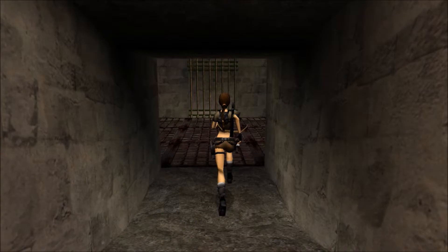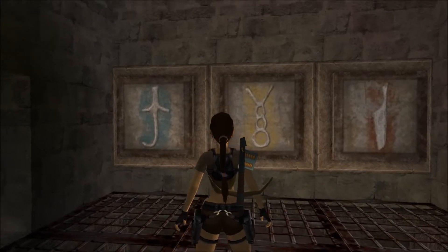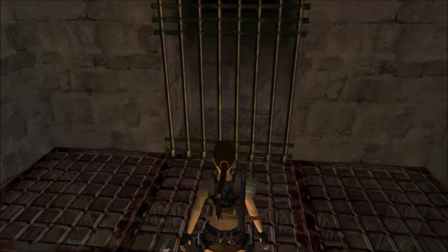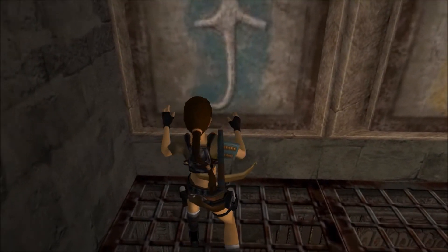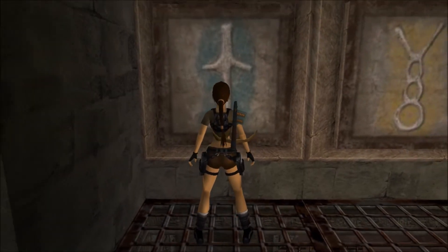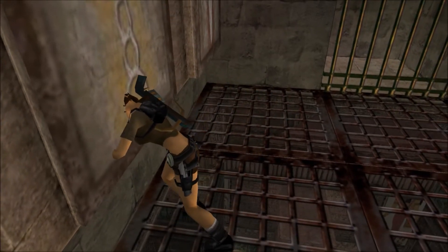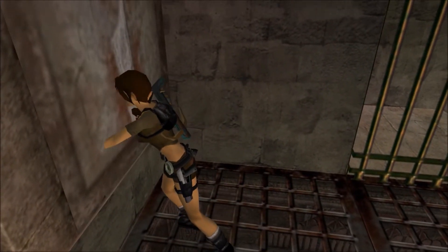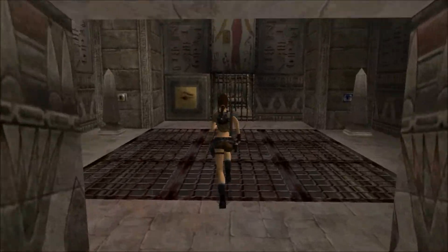We'll have some hieroglyph buttons — blue, yellow, and red. There's one sequence of buttons you don't even need to press, as it goes to a punishment chamber. That sequence would be yellow, blue, and red — it's just full of flames and all you get is some shotgun ammo, so it's not even worth it. We'll start with blue, yellow, and red. Go up here and get the shotgun.